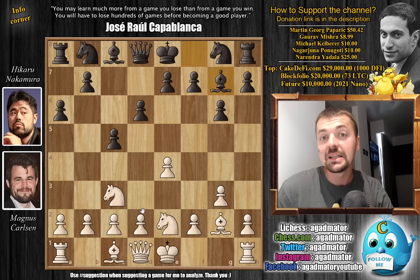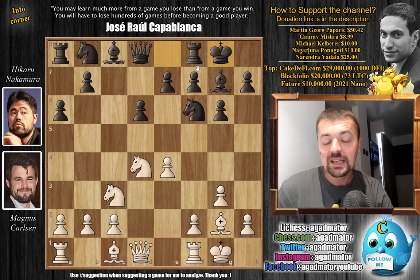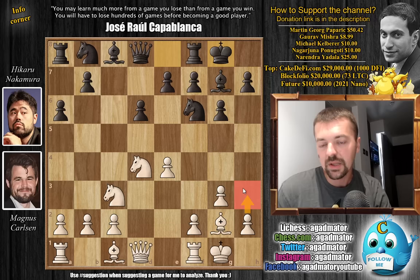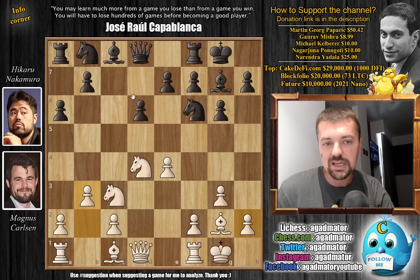Both players castle, and now we have pawn to B3. Nowadays this is still being played, even though the engines say that you have to play H3 here — H3 is the most popular move. But in 2016, pawn to B3 was perhaps a surprise for Hikaru. So knight to C6, we have knight captures on C6, B captures on C6, and now bishop to B2. It was scary opening up the diagonal like this, but everything works perfectly fine.